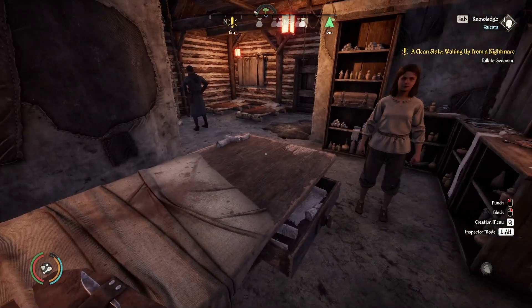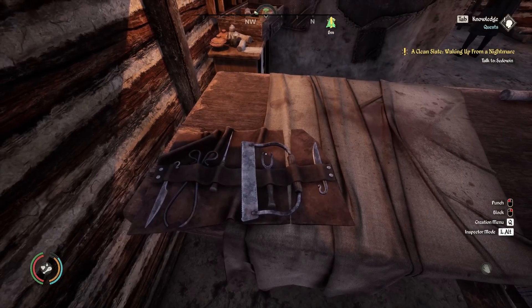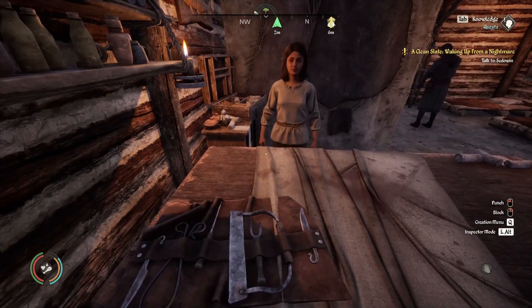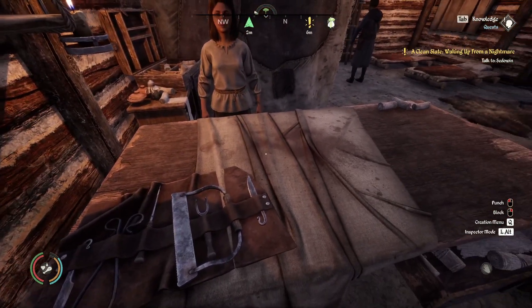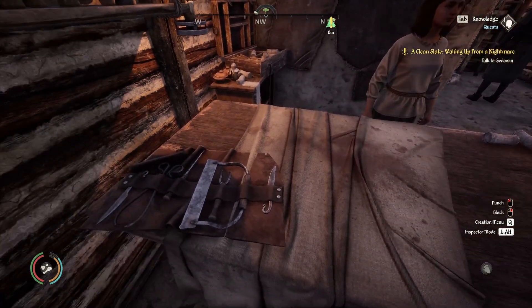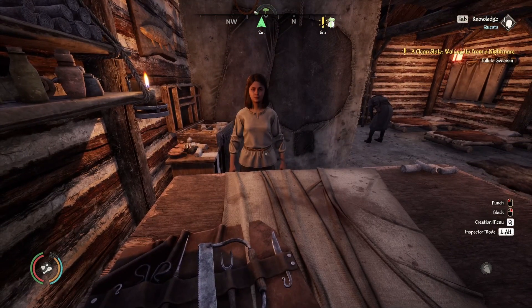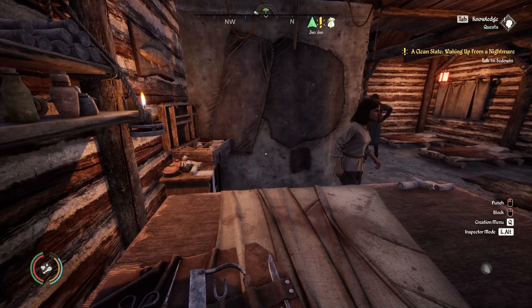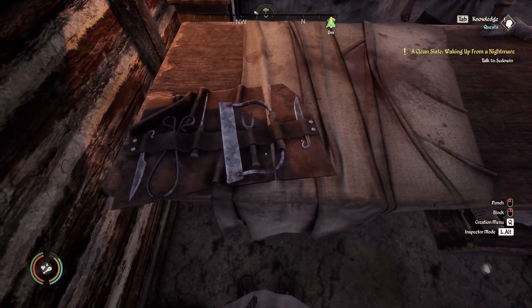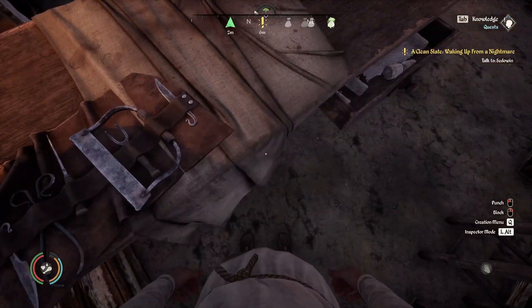Working out which tools we can use next - this table looks like it has a lot of action on it, mostly decapitations and maybe a few backwards injections of the spleen. It looks like someone's lost a leg due to gangrene or something.